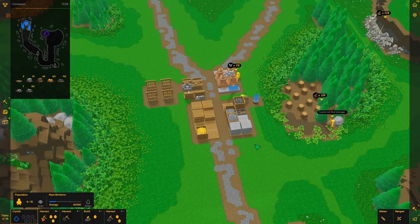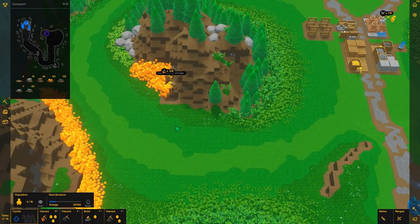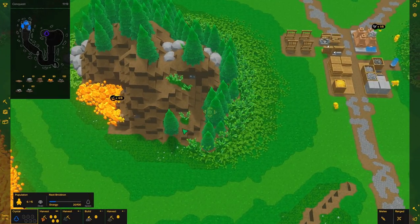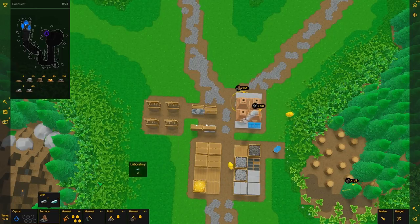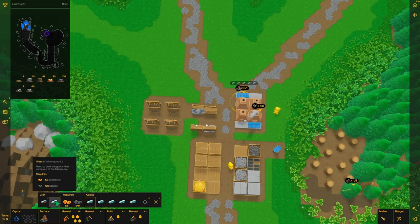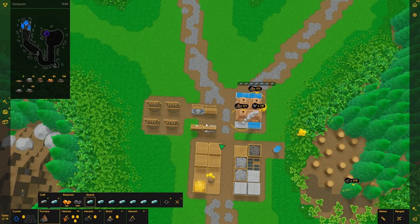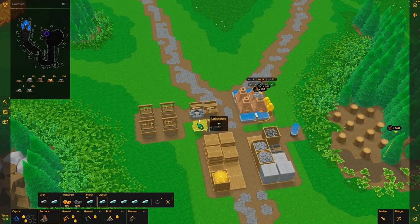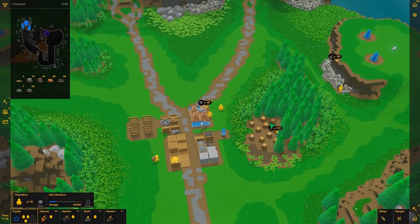We'll bring three normal Bricktrons to set up weapons racks in the area we set up for the siege camp, and then everyone else will be there until they're ready. We need more glass — what are you guys doing, just standing around? I wish I could highlight multiple furnaces but you can't do that. We also still want iron as well, so get that cooking. We should have a bunch of glass being made — we have the stone, they're just taking their time.